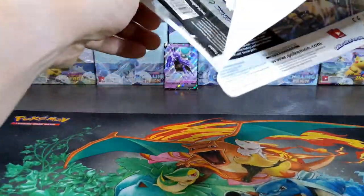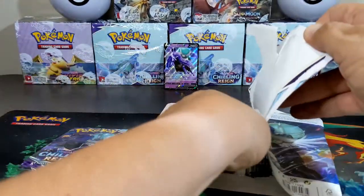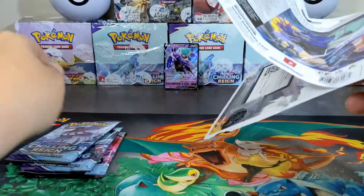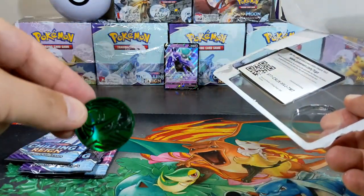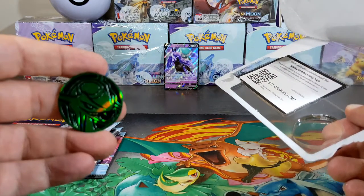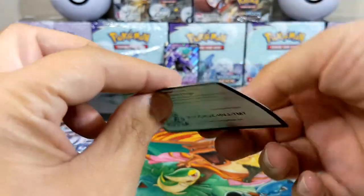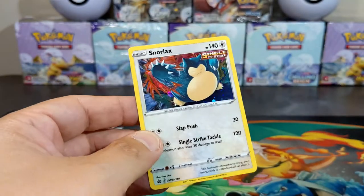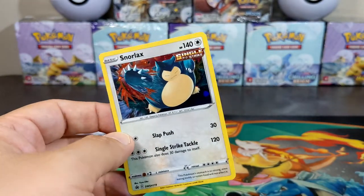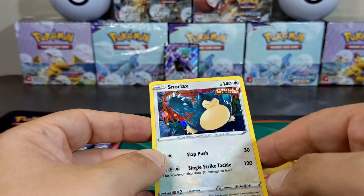Let's see the Snorlax blister packs — one, two, and three. This one also comes with a coin. Let's see the Snorlax, how that looks. Just bent the heck out of him. That's our code card — and that's our Snorlax. I would not want to get smacked with that palm. I need to check for any swirls on my promos.